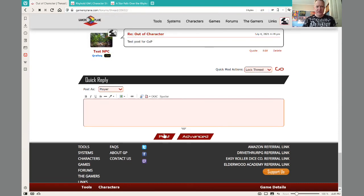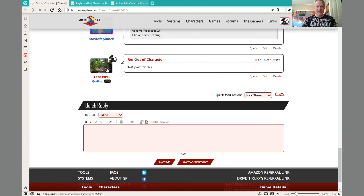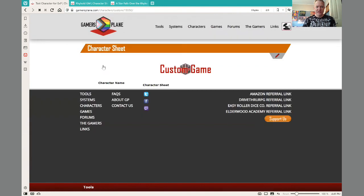You can see here now that the random image I uploaded as the avatar is now showing as the avatar. It shows that the GM has posted, it gives the name that I gave it, and if I click on this picture, it takes me to the character sheet.